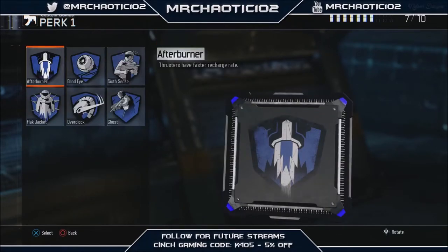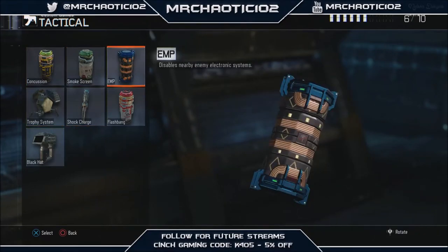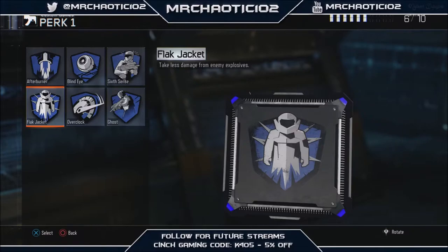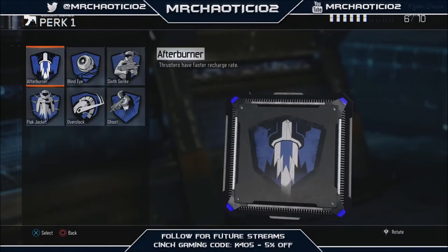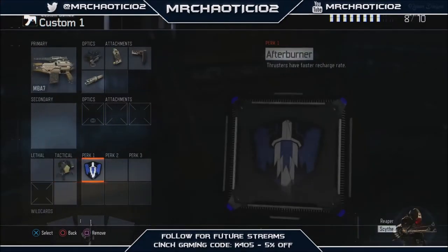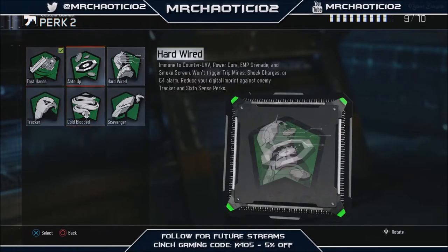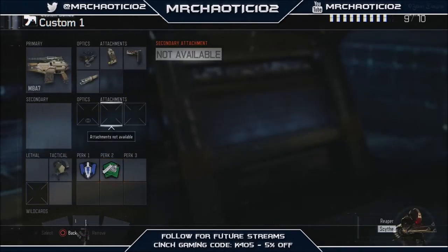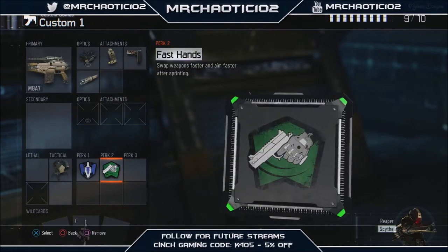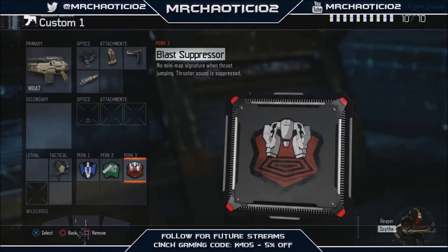For Perk 1, you have a couple of options. If you didn't want to use Trophy System and want to use a Semtex or concussion grenade, you might want to put on Flak Jacket to survive enemy grenades. I personally use Afterburner — you could also use Overclock. For Perk 2, Fast Hands is probably the most obvious choice. Quick Draw and Fast Hands are both important, but if you don't have Quick Draw you really need one or the other — preferably both.